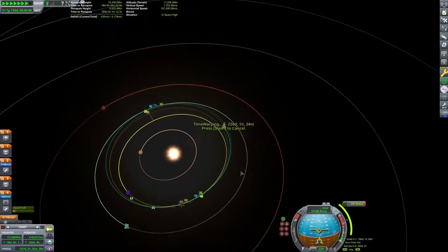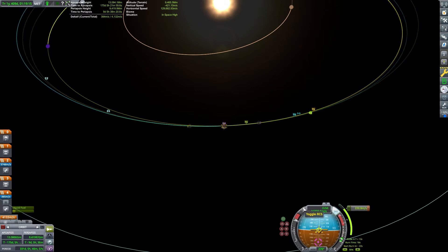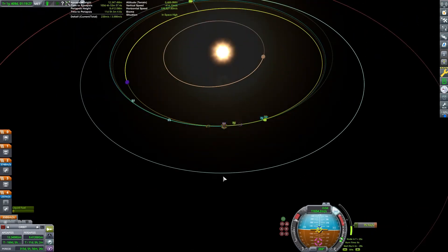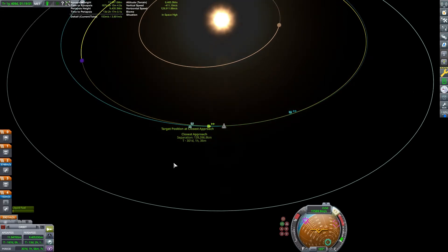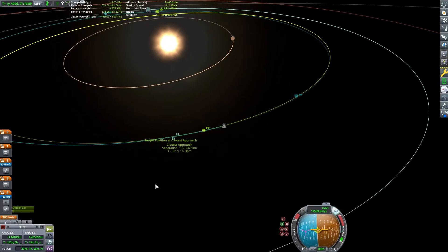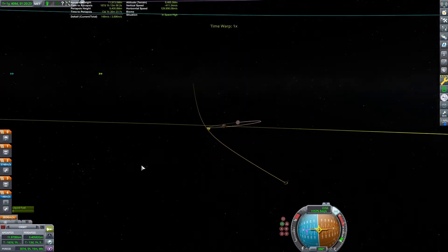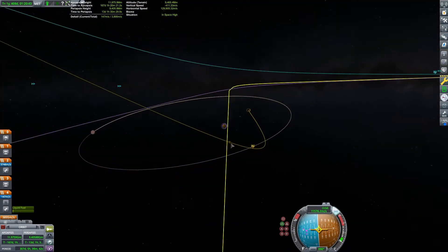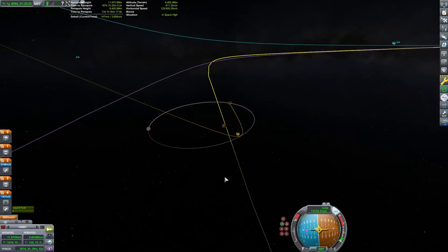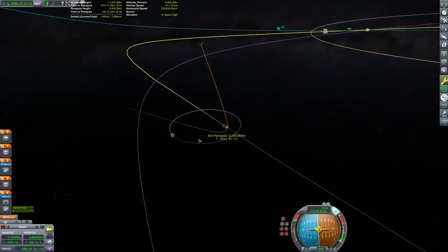Now we can make our burn and set up our EVE encounter. By right-clicking on the closest approach marker, I can see exactly how close we are getting and make adjustments as necessary. Once we have an encounter, we can focus on EVE and see exactly what our encounter will look like. Ultimately, we should get our EVE periapsis into low space — that is, under 400 kilometers from the surface. I regularly have to consult the game's wiki page to find out the different altitudes for what counts as low space and high space. I keep links on my desktop to important things like the delta-v map.